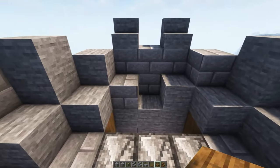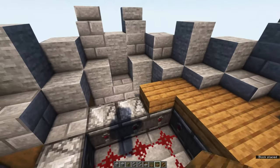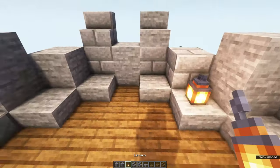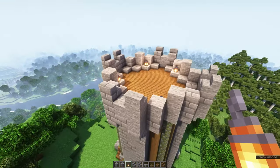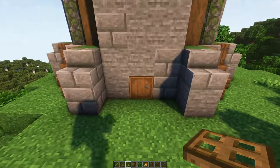You can then fill in the floor using spruce slabs — make sure it's the lower level so mobs cannot spawn on these blocks. To prevent all mob spawns on top of the tower you can place some lanterns to light it up. You can also use torches if you want.